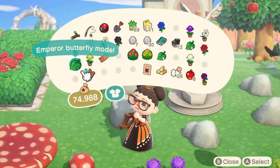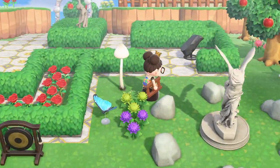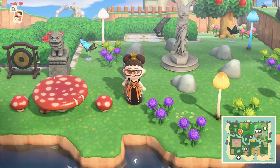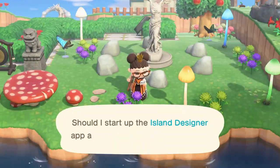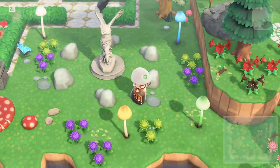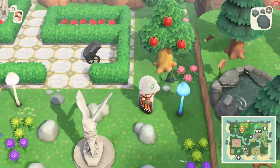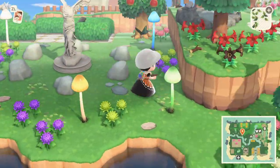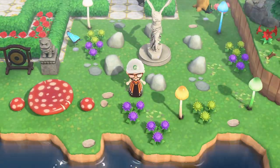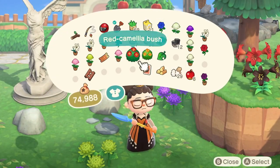These butterflies are the butterfly models you can get from Flick — all you have to do is get three of the same butterfly and give them to Flick. I would have liked to include some custom design flowers as I believe it would give it a bit more variety, but unfortunately I'm out of design slots at the moment. Instead we just use a few leaves and some rocks, because I already use them elsewhere on my island.